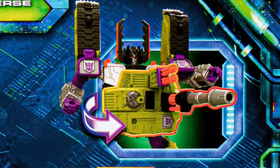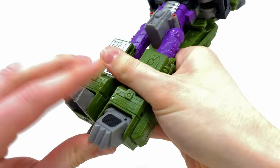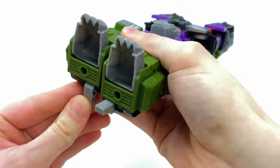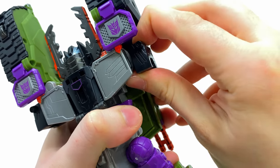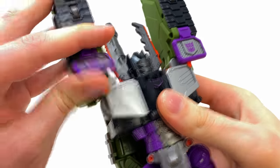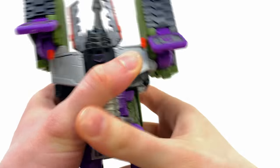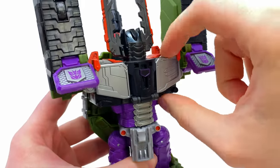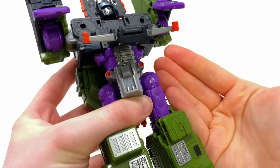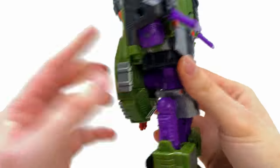Extend the upper part of the tank and legs down to rotate the waist around to its correct configuration, then snap that back into place. This is the feature used for the evo fusion gimmick, which I'll show in a second. Take the toes and hinge them forwards — they're very difficult to click into place. Snap those up, fold the heel spurs out to the sides, detach the shoulder sections, and snap them into the side of the chest.